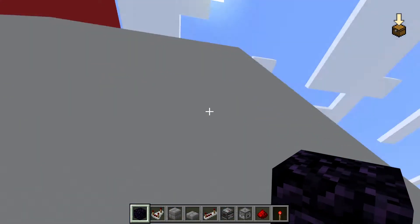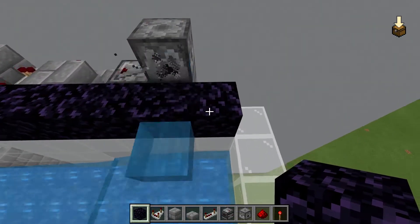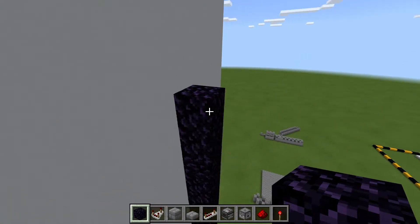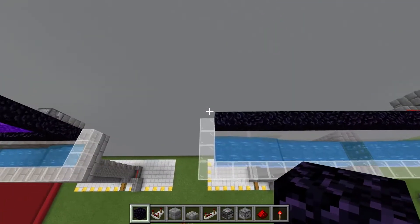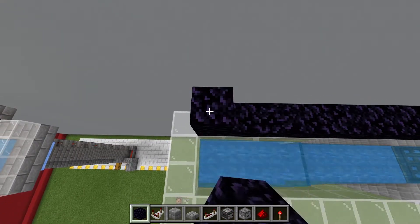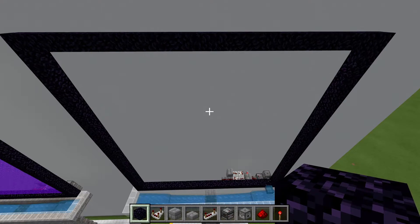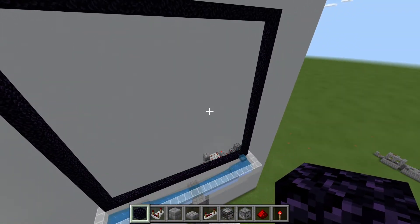Place 23 blocks up, including this one. And we're going to go across. We're going to go up from this side as well. So you should have a portal of 23 by 23 with the system already running.